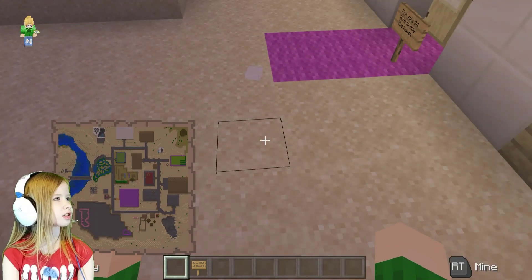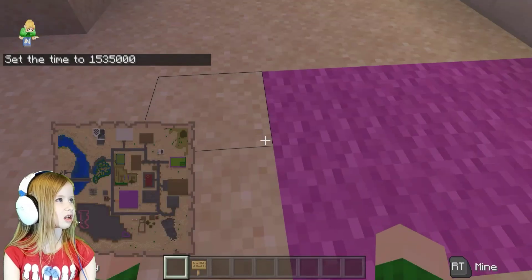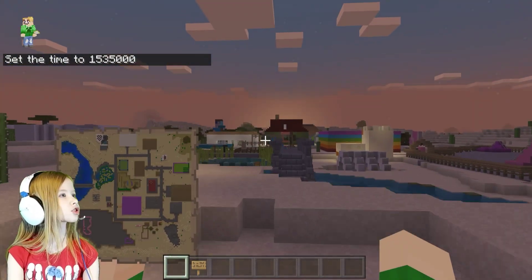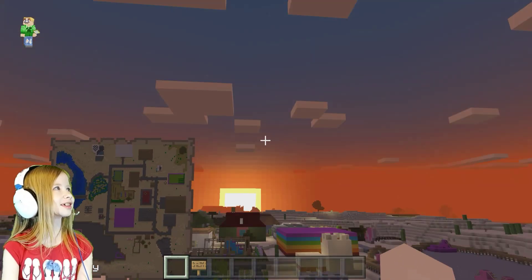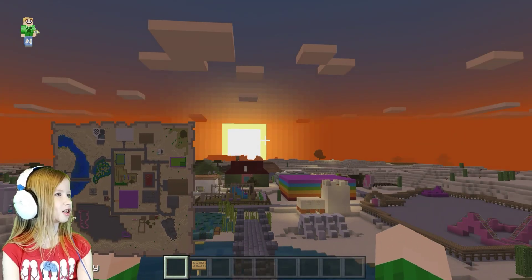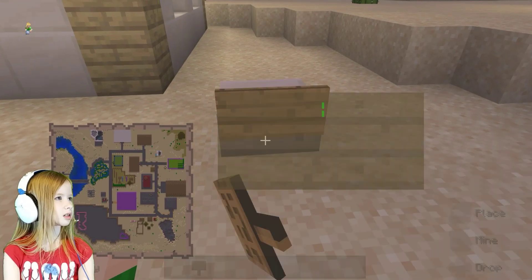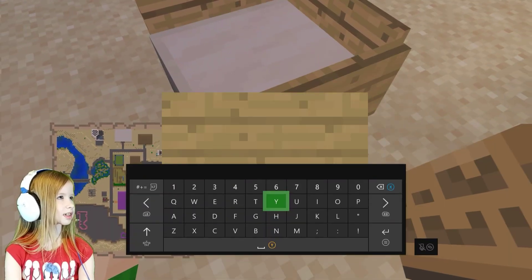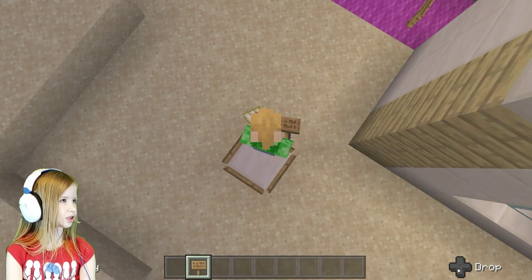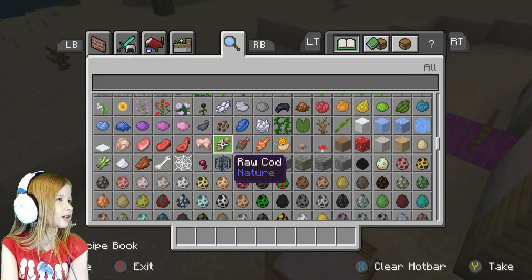Gold is money in this world if you haven't watched my video where I said that. Maybe I can make like a quick little dog house. Red terracotta. I'm pretty sure roofs are brick. Yeah, brick. I made a dog house in one of my worlds, not this one though. It was pretty cool, very tiny though.